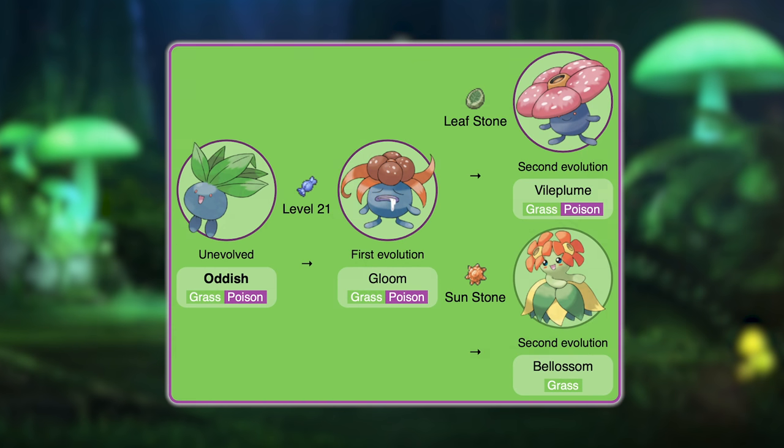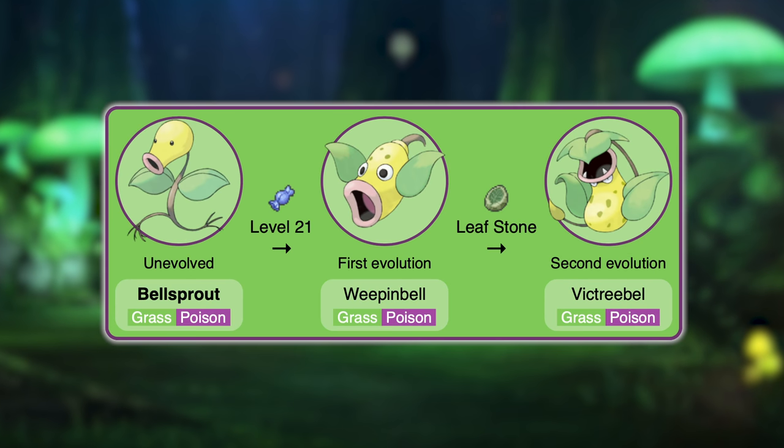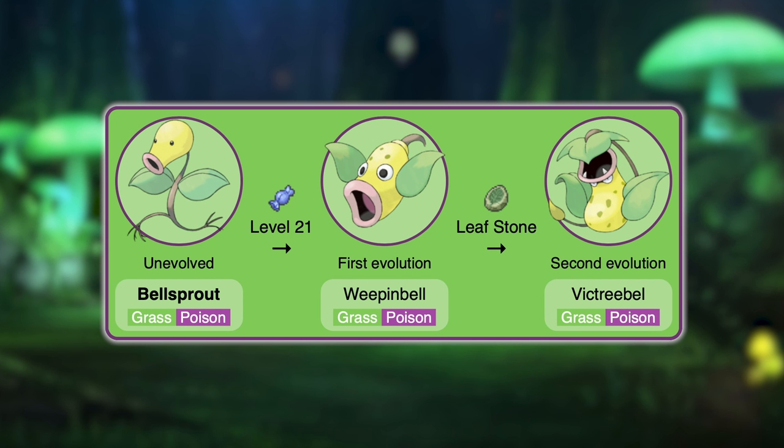These Pokemon work much better than the Oddish line, since Oddish's split evolution into Vileplume and Bellossom makes things a little weird. There is a Stone evolution for Victreebel, but remember, we don't care about evolution methods. The biggest drawback to these three though is that they are plants. Virtually every Grass type Pokemon is either a plant with a face, or it's some other kind of creature with plant attributes — usually animals. All of the existing Grass type starters are animals with plant attributes rather than just being sentient plants. Bellsprout is just a sentient plant.